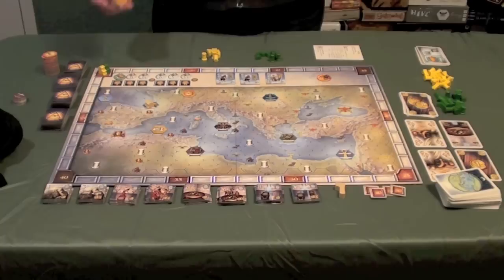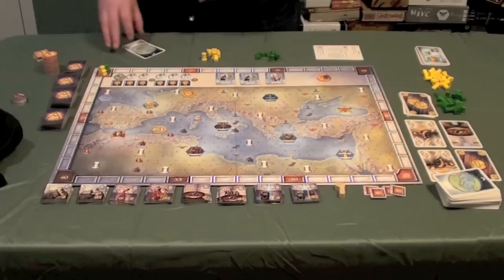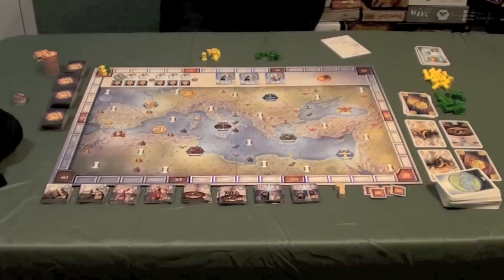At the beginning of the game, each player also gets one special bonus unique to them for the game, which provides some type of benefit. On a player's turn, they're going to do one of several things — your choices are to move, buy, acquire a god tile, or draw more cards.